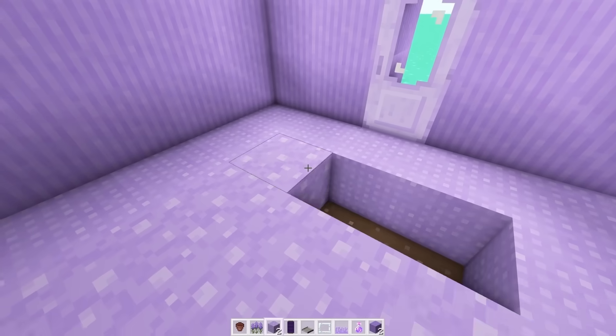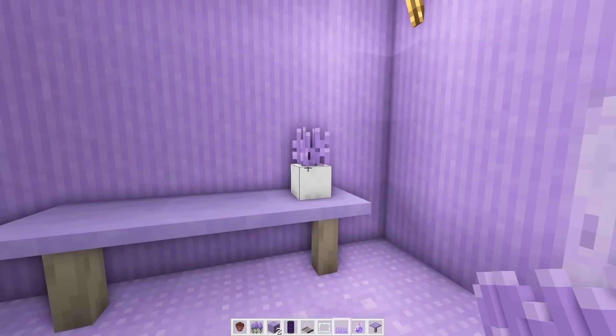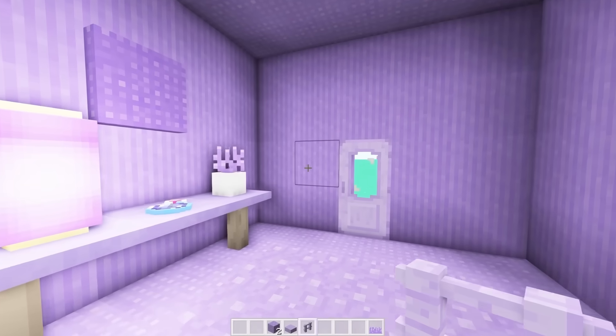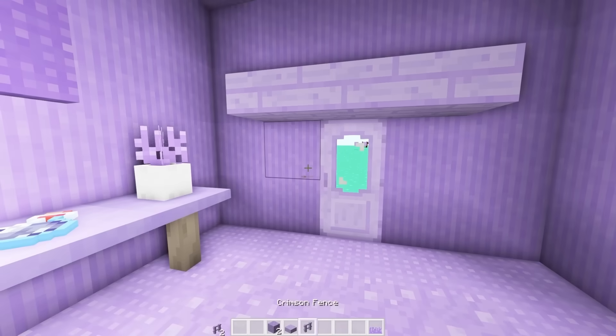I know this entryway is not on the list of rooms to decorate, but I can't just leave it empty. We could add a fun little carpet, and then against this wall we could add a table with a plant, a purple potion, a purple lamp, and a purple wall decoration. Then to give the space just a little more detail, I want to add some slabs over the doorway with some fences.